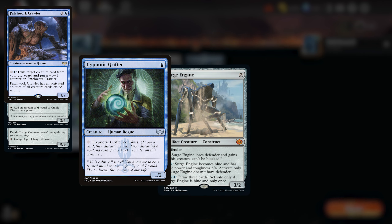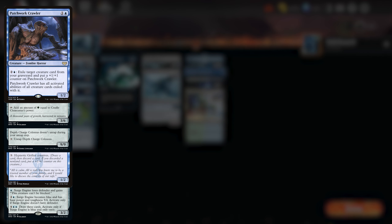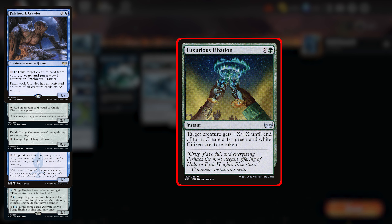Once your creature is unblockable, you will continue to connive until you find, then cast Luxurious Libation for as much damage as you want to kill your opponent. Luxurious Libation is an X green instant that gives target creature +X/+X until end of turn and creates a 1-1 citizen token. To get the 3 main combo pieces in the grave, we can either use discard effects, but honestly the best option is to just play the creatures and block with them, or let your opponents kill them. This gives us enough time before we combo off on about turn 6.